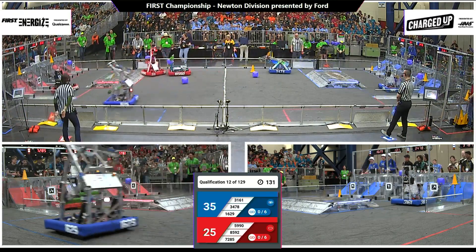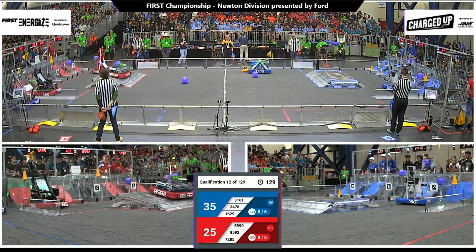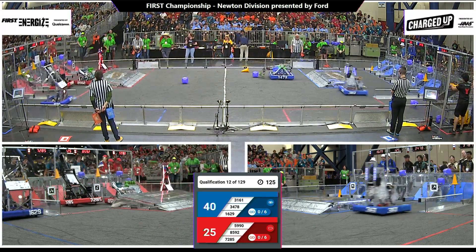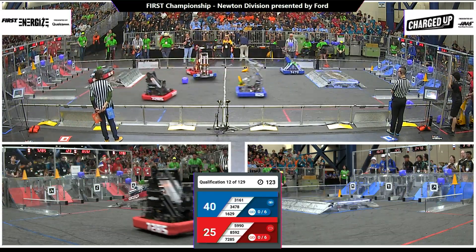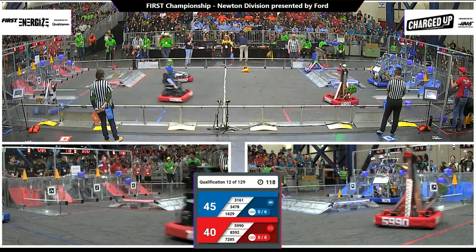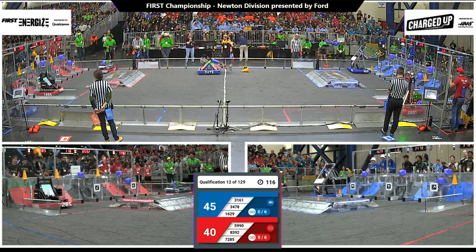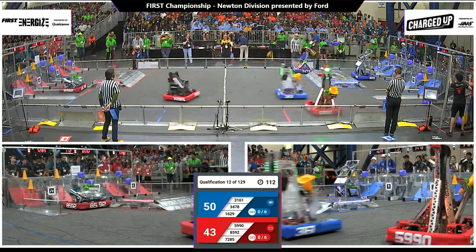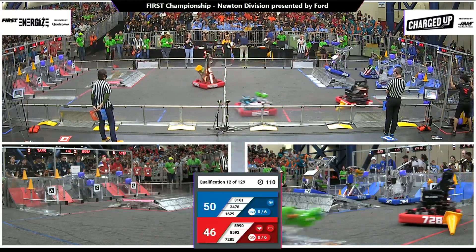Students are now at the controls of their robots for the remaining portion of the match. All three Red Alliance robots reaching up — one, two, three game pieces scored in that top row. Blue Alliance trying to do the same. 34-78 cubes scored on their top row. Their alliance partner looking to do so as well, as a cone is placed on the top row for the Blue Alliance.